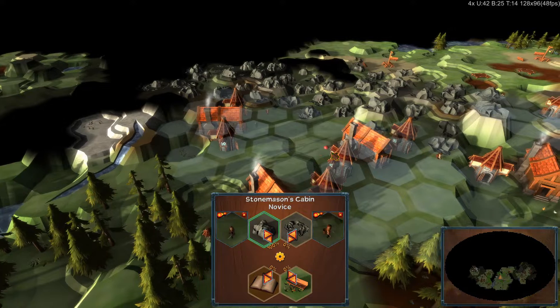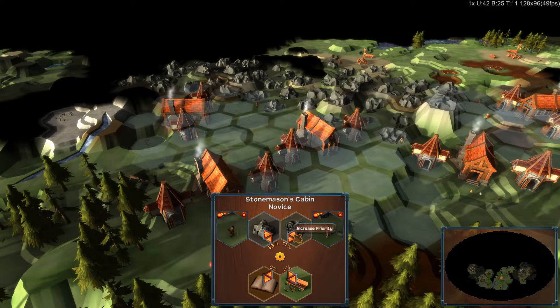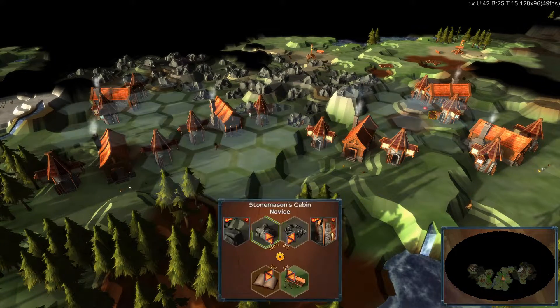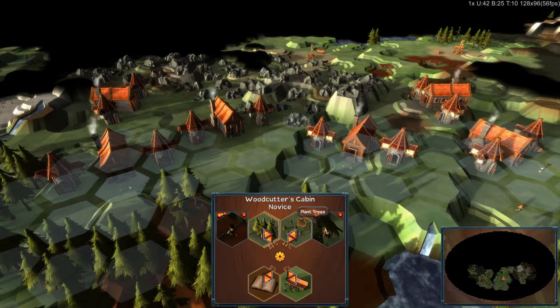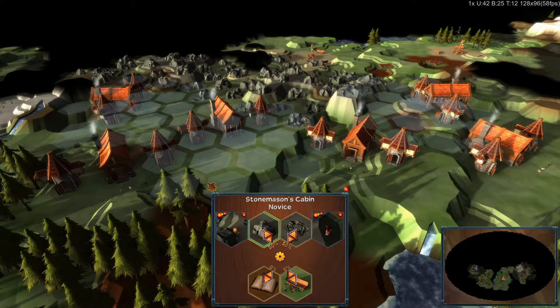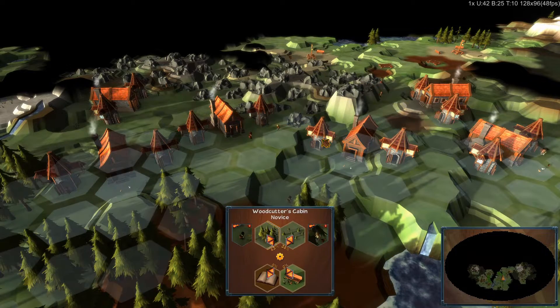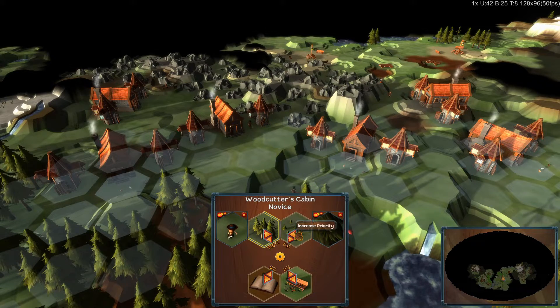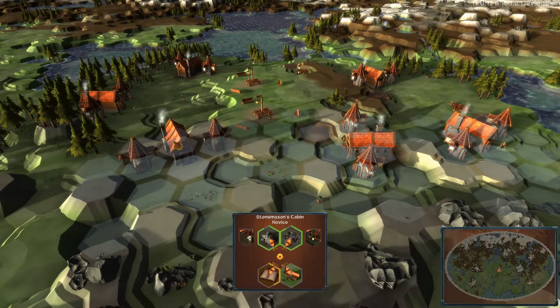Since more than one task is now available we set the task priorities using these increase/decrease arrows. Each time the unit is ready for a task, one is picked according to the probabilities set. For woodcutters the second task will be replanting trees to ensure a sustainable future. While for stonemasons it will be clearing out the shards left over after harvesting the bigger rocks — the hard, flat, sharper pieces of rock splintering off from the main boulders. I will use these as another resource which will mainly be used to manufacture tools for the most basic building level, allowing us to commission more novice woodcutters, stonemasons and other units.